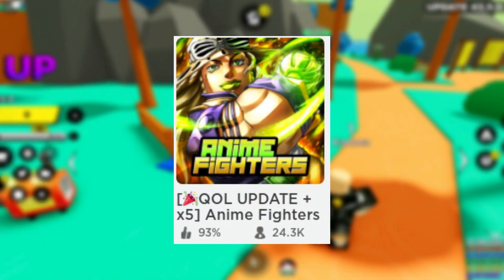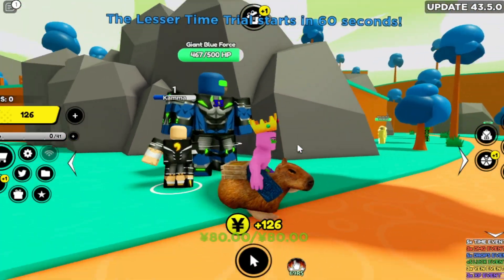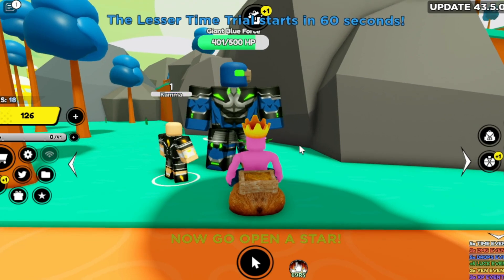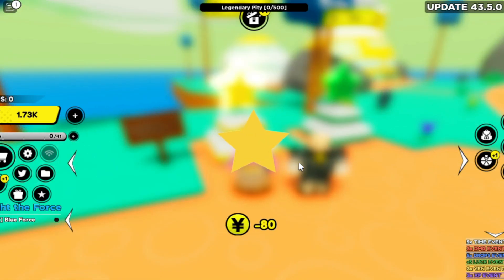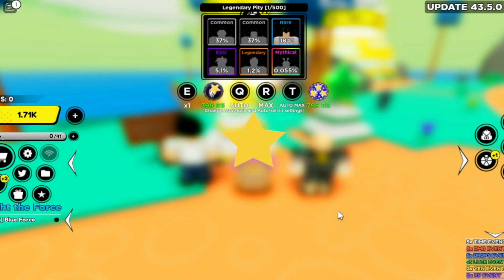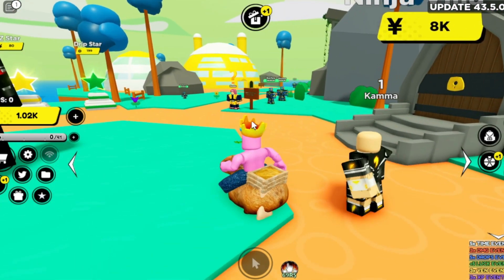Number 12: Anime Fighters Simulator. In this simulator, you are given an anime character. Whenever you click on an enemy, your anime character will begin to fight that enemy. A bar will begin to progress, and whenever that bar is fully filled, your anime character will use his ultimate ability, which will do way more damage than your normal hit. When you kill the enemy, you gain coins. You use those coins to open a star that will give you more anime characters, each being rarer than the other, and they also get their own unique level. There are also NPCs that give you quests, and once you complete those quests, you receive a reward. Once you get enough coins, you can go to the next world.